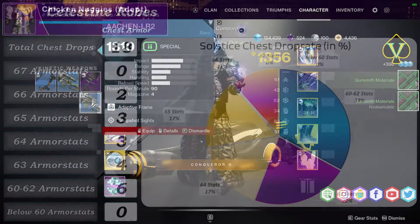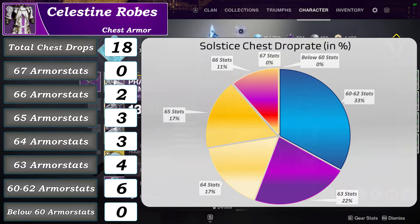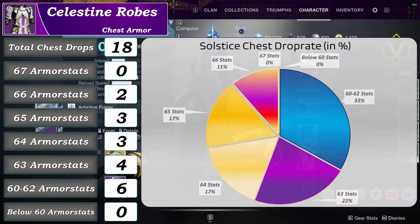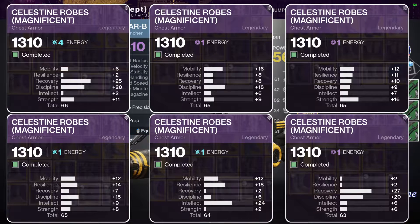Now let's move on to the Celestine chest armor. There were 18 Celestine drops, of which 2 had 66 armor stats, 3 robes with 65 armor stats and also 3 with 64 armor stats, 4 chests with 63 armor stats, and 6 Celestine robes with armor stats between 60 and 62. Nice to mention is that there were no drops below 60. Here is an overview of the 6 top drops I received.